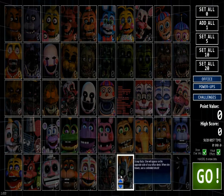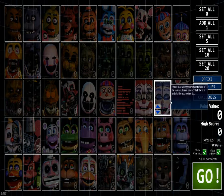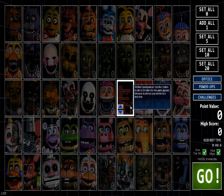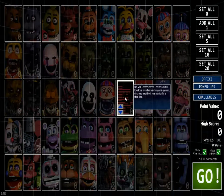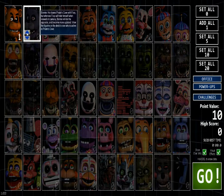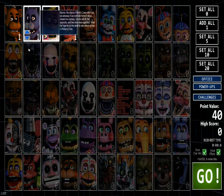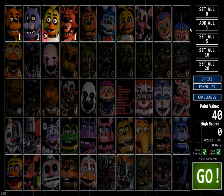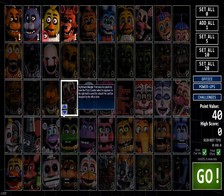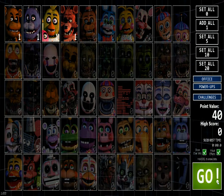Alright, so we can choose what characters to use. What's that - old man consequences, catch a fish? Normal Freddy, Normal Bonnie, Normal Chica, Normal Bonnie, Normal Chica - I'll have the original characters first. Okay, hold on let me pick this stuff.